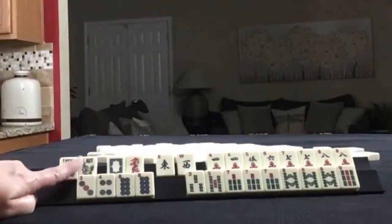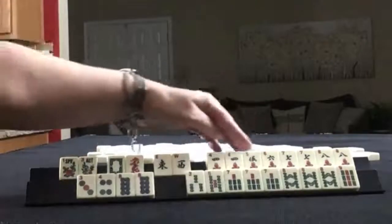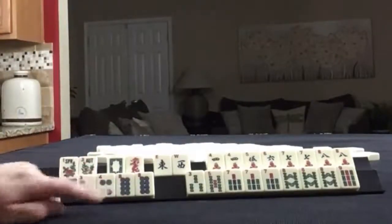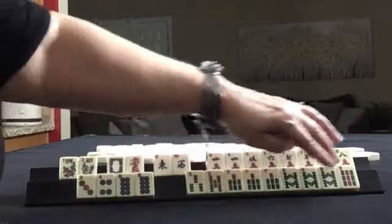We have flowers, white and red dragon, east and west. In cracks we have 4, 5, 6, 7, 8, 9, pair of 4s, pair of 7s. In dots we have 3, 4, 8, pair of 8s. And in bams we have 3, 5, 7, 8, 9.